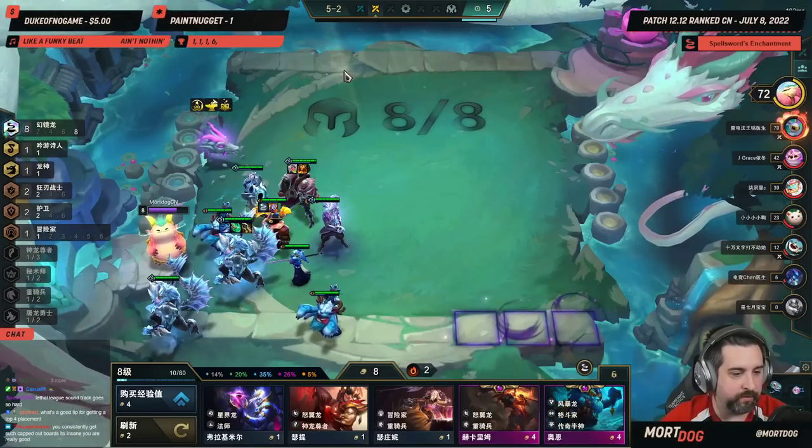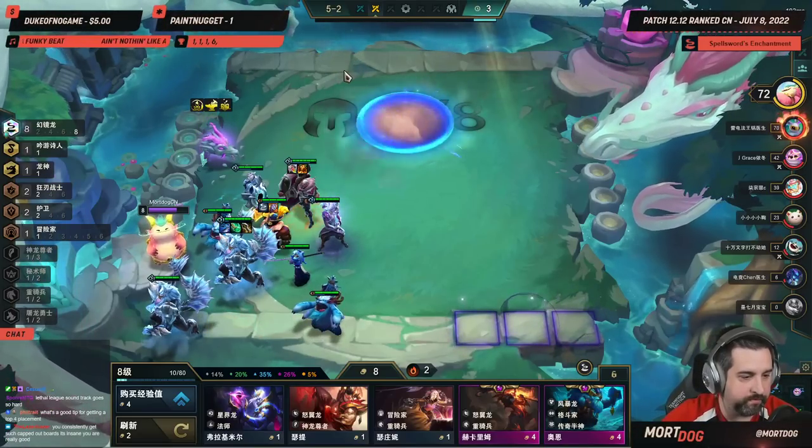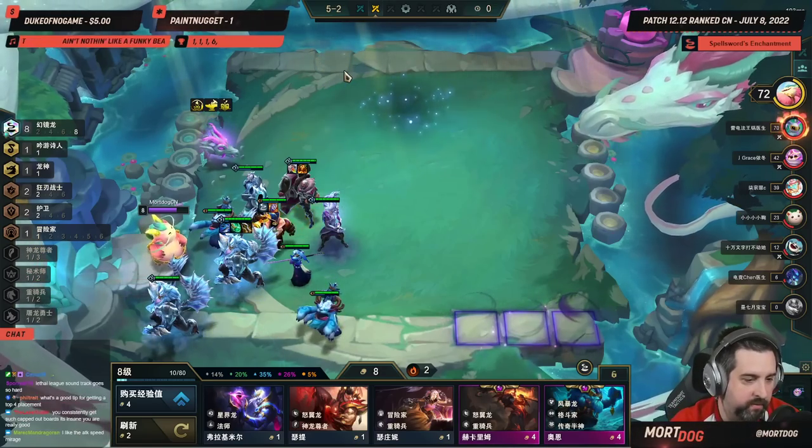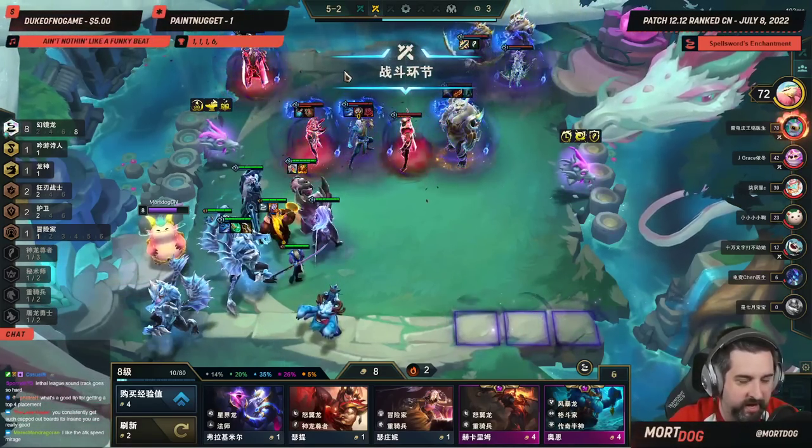Hey Mort, I play Slow Roll Varus a lot, and one of the games I went to Carousel, it did not have one Bow or one BF Sword. I get that First Carousel can have Spaths and Tactician Crowns, but why wouldn't every other Carousel have at least one of every item?